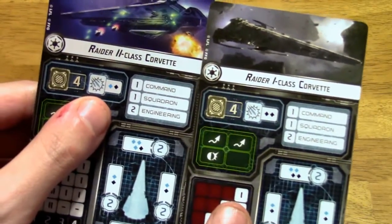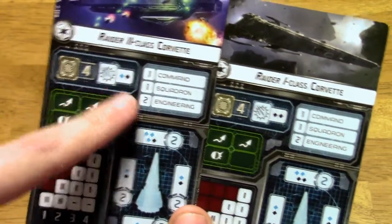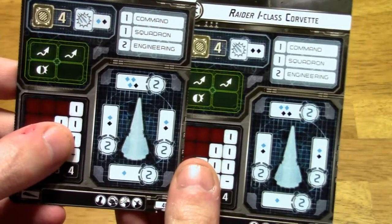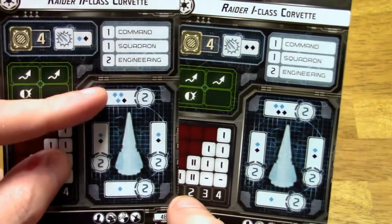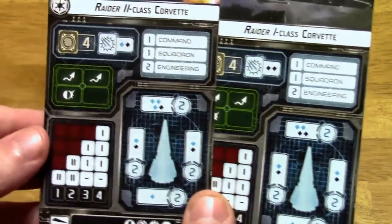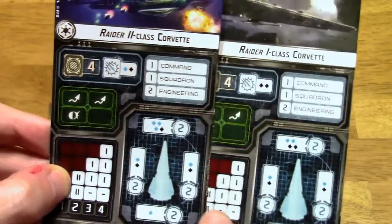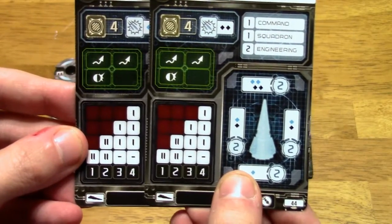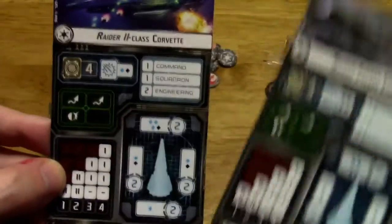The Raider 2 has a blue and a black anti-fighter die, whereas the Raider 1 has 2 black. Same hull value, same command, squadron, and engineering values. The Raider 2 has 3 blue dice and 1 black in the front, whereas the Raider 1 has 2 blue and 2 black. At long range this thing is still not very effective, so you're going to want to get in close to do any real damage. Speed looks the same on both — roughly the same ship, except for a small difference in dice and anti-fighter dice.